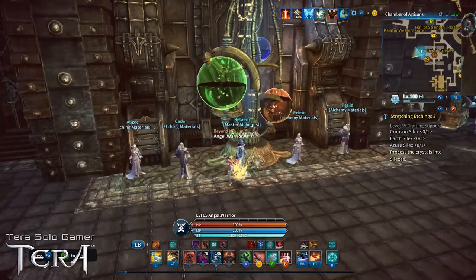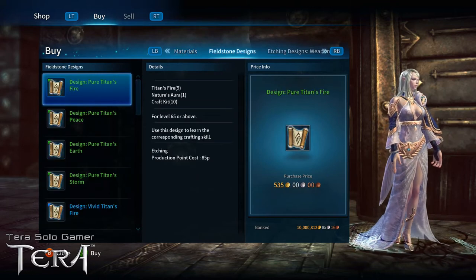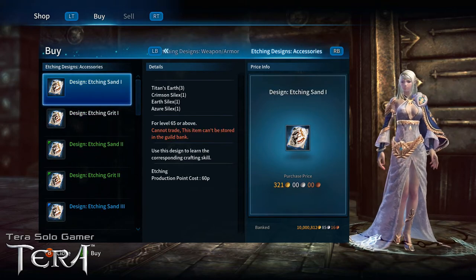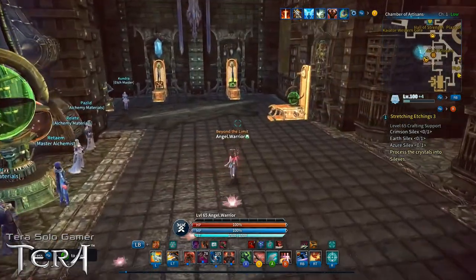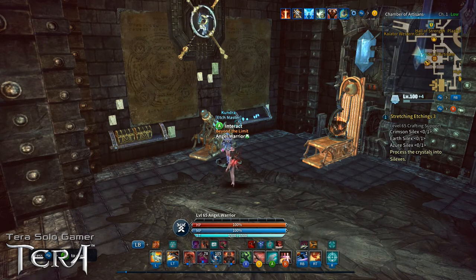Craft kits are universal — you can buy them from any of these vendors. However, for designs and recipes, you must go to the correct vendor for that particular craft type. For example, the Alchemy salesman sells jewel designs and potion recipes and reagents. The Etching Materials vendor sells Fieldstone designs and etching designs for weapon, armor, and accessories. If you want an etching design, go to the vendor with 'Etching Materials' over their head.